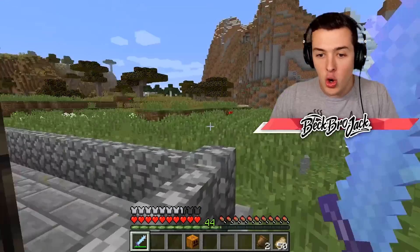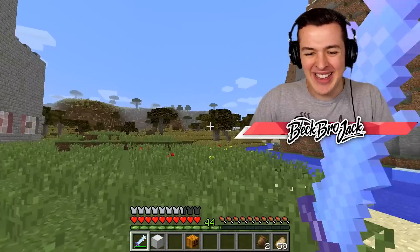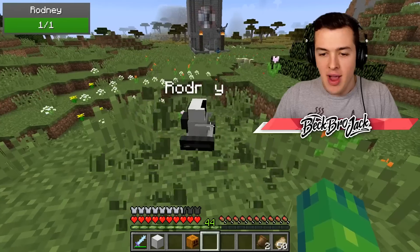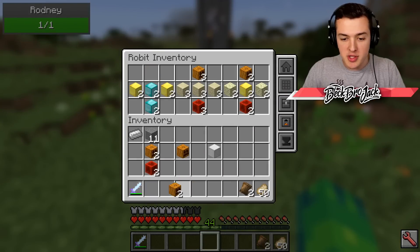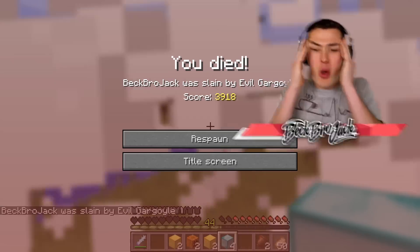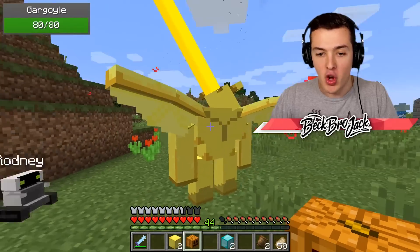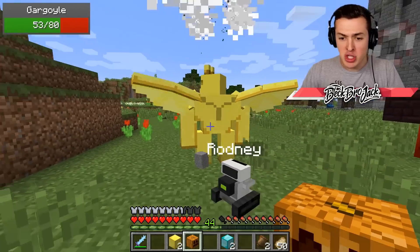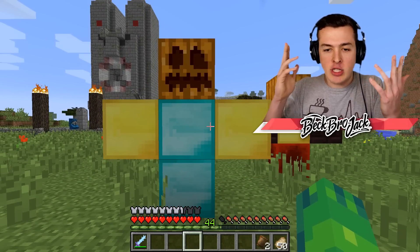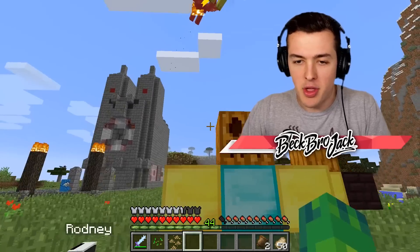There's a lot of evil gargoyles in there just destroying Rodney. I feel so bad for him. Let me see if I can hide on top of the roof. Rodney, I'm gonna need those other gargoyles, please. This one looks like it's made out of diamonds. We're running out of time. Rodney, run. This is the worst day ever. I have to go build these super duper fast. Okay, this one's made out of gold and diamonds, so I'm assuming it's gonna be super powerful. Oh my gosh, this guy shoots out laser beams. You're my favorite.